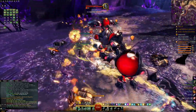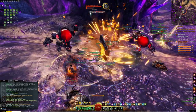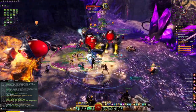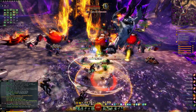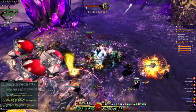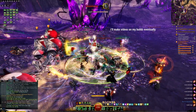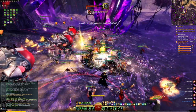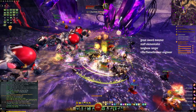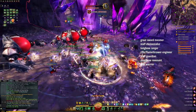Great examples include a shortbow thief which has an auto attack that bounces between enemies with a range of 900, and a staff necromancer which has four large area of effect skills with a range of 1200. These two builds are my go-to options for this train since they have a lot of safety, mobility, range, and area of effect, and I'll include a link to tagging builds in the description below. For all of the other classes, my recommendations include greatsword mesmer, staff elementalist, longbow ranger, flamethrower engineer, staff guardian, shortbow revenant, and rifle warrior.